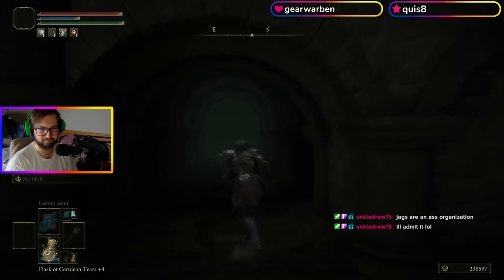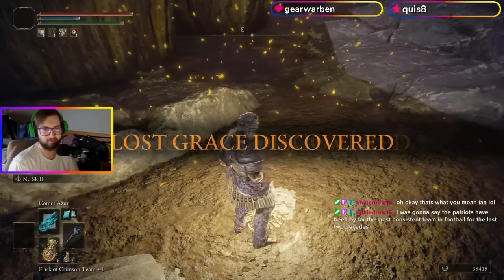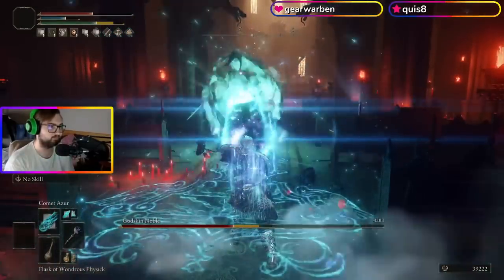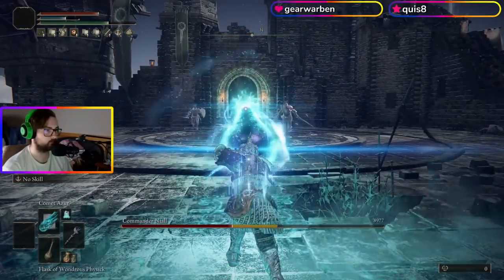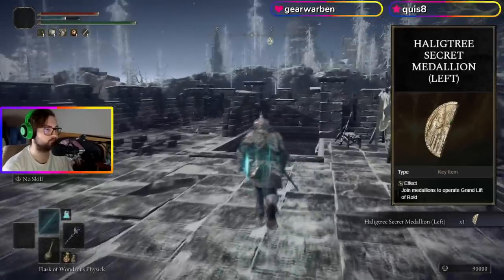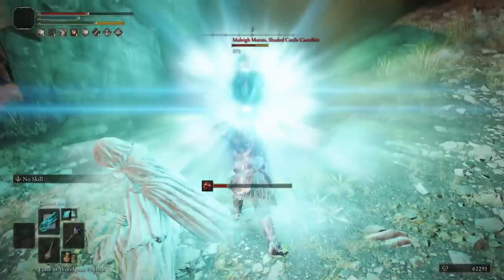I jumped through a couple of illusory walls, activated the Deep Root Depths, but this build wasn't going to work for certain champions so I went and killed bosses that the build actually fit. I picked up one half of the Haligtree Medallion and killed this NPC near the Shaded Castle for the Antspur Rapier — the weapon I used to kill Fire Giant.